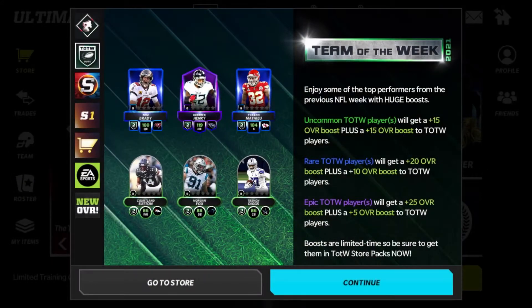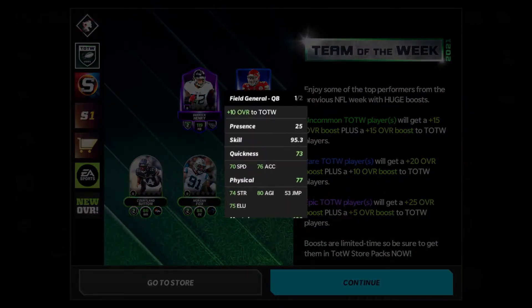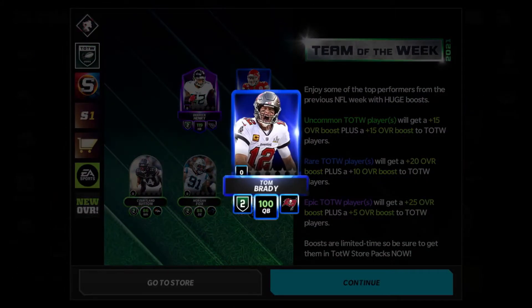Hey guys, it's Patreon here and I'm back with another video. Today we're going to talk about boosting from Team of the Week. This is going to be a pretty simple thing — for the week these players are active, they're going to boost your team, boost each other, and boost their own card. All six cards on screen are this week's, and next week there'll be six different ones. Brady at a base 80 is boosted up to 100 overall.